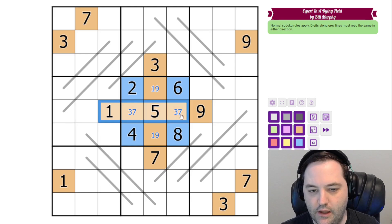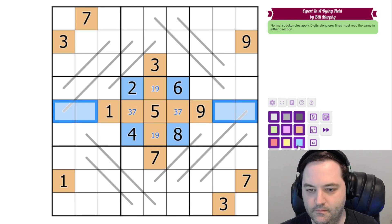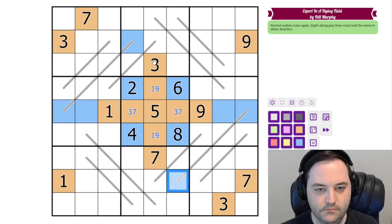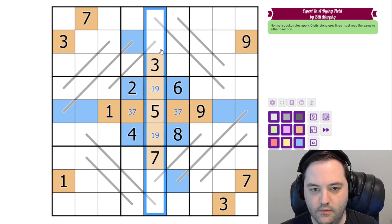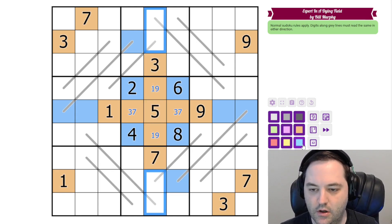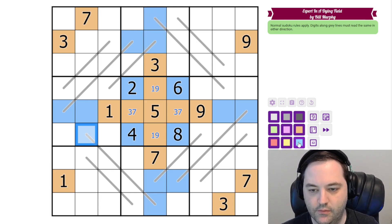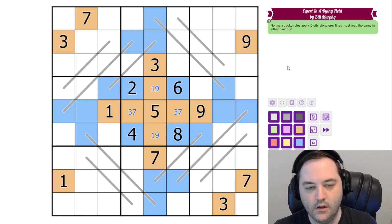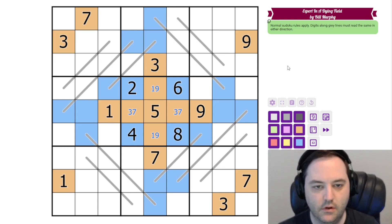And now in row 5, we have all of our odd digits, so these are even. Two of these cells are on palindromes — this is the same as this, so if this is even, this is also even. This is even, so this is also even. We have the same thing in column 5, where you have 5 odd digits, so all of the rest of them are even. And all of these are on palindromes, so this one is the same as this one, which must be even. This is the same as this, must be even. This is the same as this, and this is the same as this.